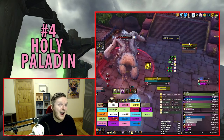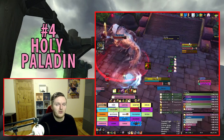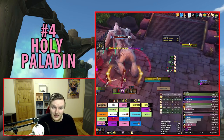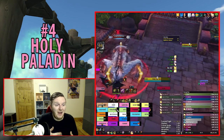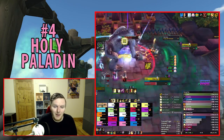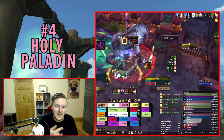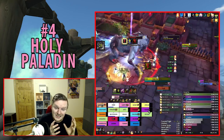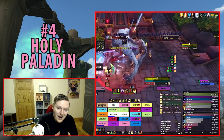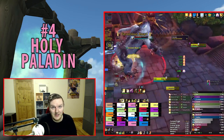Even so, this is not an especially hard spec to play. Holy Paladin has excellent personal cooldowns — Bubble can really save your life if used properly. On top of that, the Glimmer build uses very little mana, so you will almost never run out. If you're worried about mana as a healer, Glimmer Holy Paladin is an insanely efficient build worth considering.